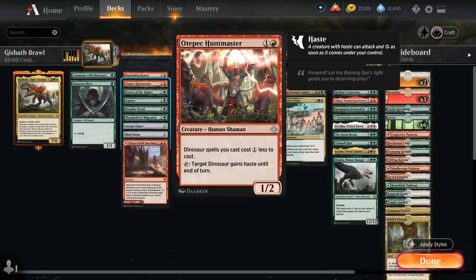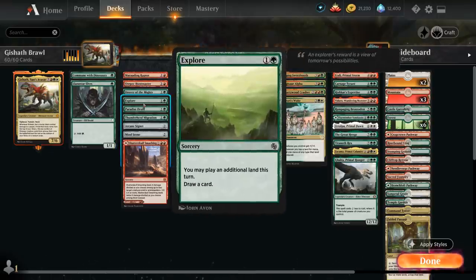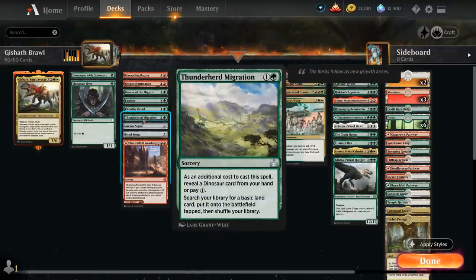Autopack Huntmaster gives our dinosaurs a discount and can tap to give them haste. Drover of the Mighty turns into a 3/3 as long as we control a dinosaur and adds 1 mana of any color. Explore lets us play an extra land for the turn. Paradise Druid is another mana fixer we can activate at least once thanks to Hexproof. Thunderherd Migration costs 2 mana as long as we can reveal a dinosaur from our hand and searches up any basic land to put onto the battlefield tapped.